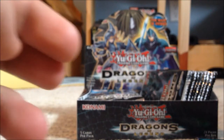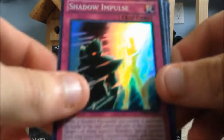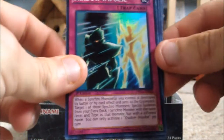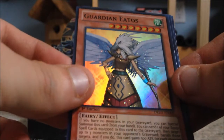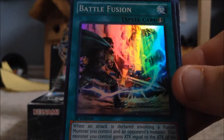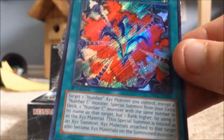Alright, hopefully we can get something good in this pack. We have Shadow Impulse — pretty decent card, good for synchros. Number C106 Giant Red Hand — decent. Guardian Eatos — nice, I've already got about three of her so I'm all right. Battle Fusion — that's really good for fusion. And Rank-Up Magic Quick Chaos — pretty good quick play card for ranking up your cards against your opponent at the last second.